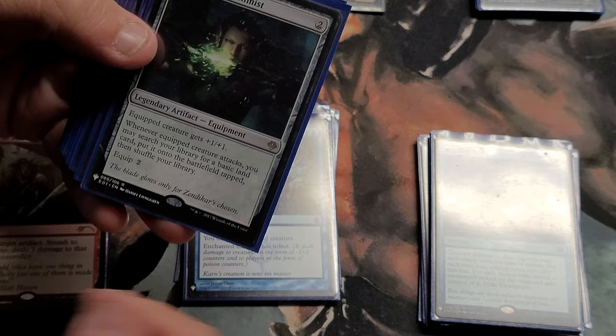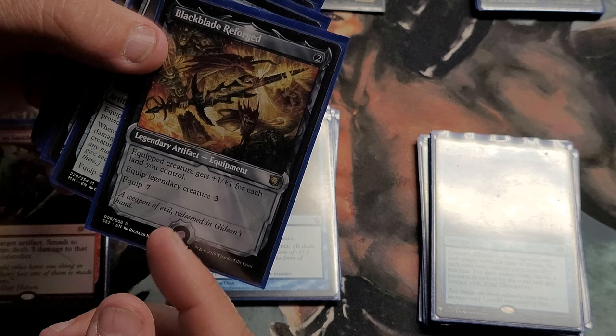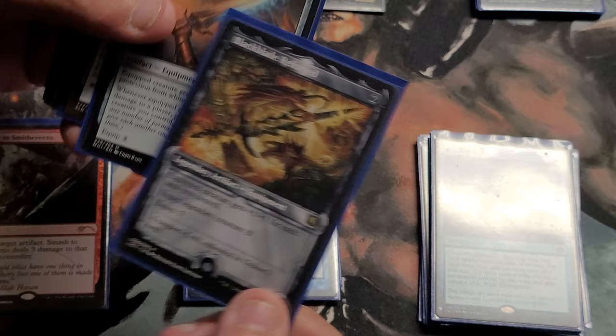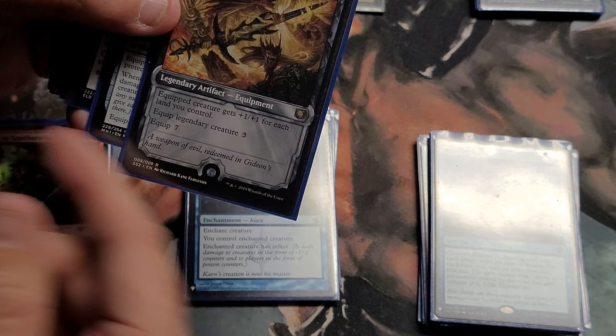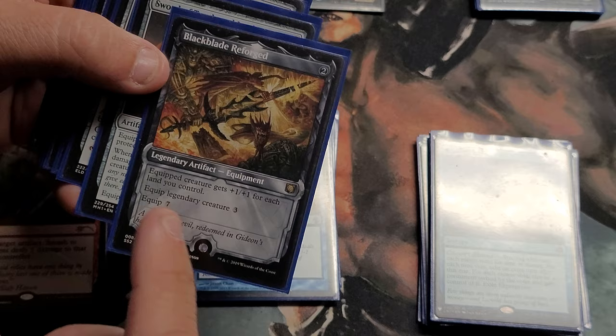Sword of the Animist is pretty cut and dry — just ramp and buff, a good card. Then Black Blade Reforged: the equipped creature gets plus one plus one for each land you control, equip legendary for three, equip non-legendary for seven. I also run this in my Lands Matter deck with Dakkon Blackblade as commander — I got this art in a trade and just had to put it in here to throw people off. You get a lot of lands in this deck given the high mana costs, and this on Bolas the Ravager is beefcake — I've won games with it.